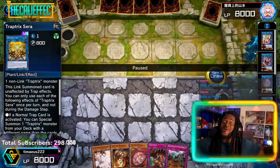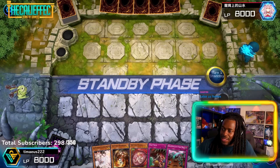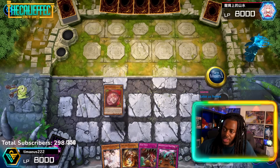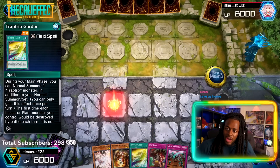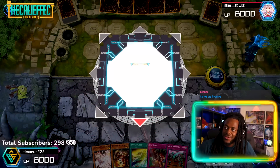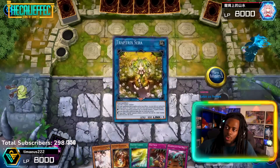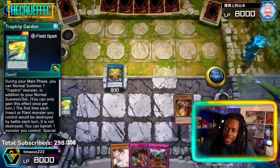These aren't your normal traps — these are some very powerful Trap Hole cards. This card's really good because it gets you your field spell, and Trap Trick Garden gives you a normal summon every turn — it's ridiculous. So we'll make the Sarah now, Trap Trick Garden to summon Miramello.